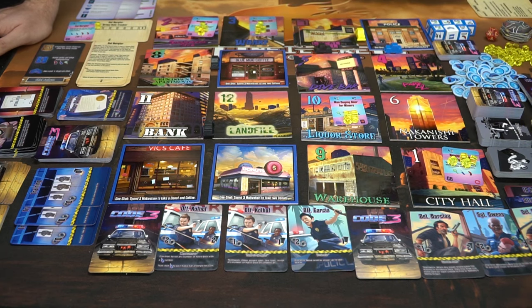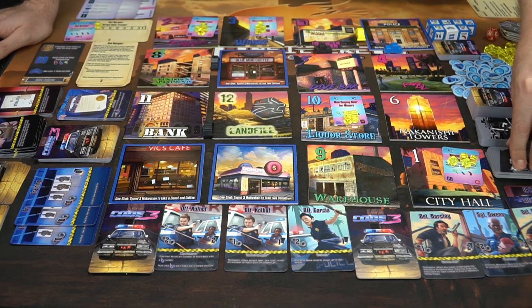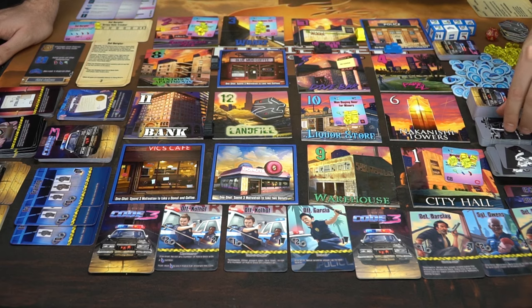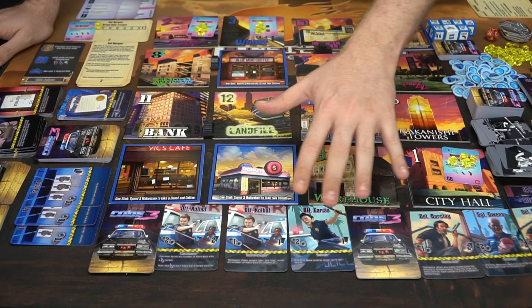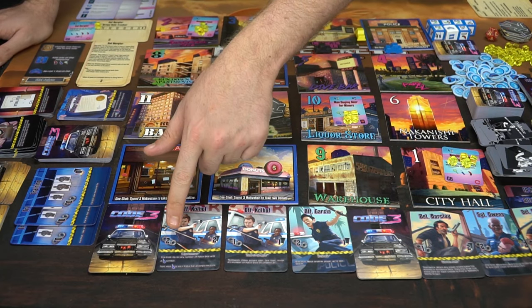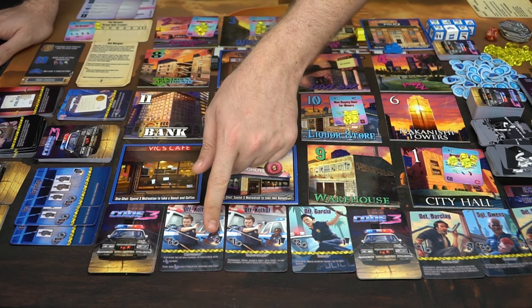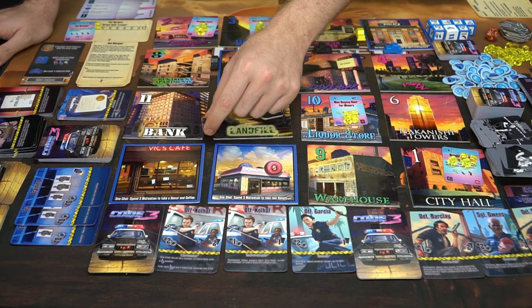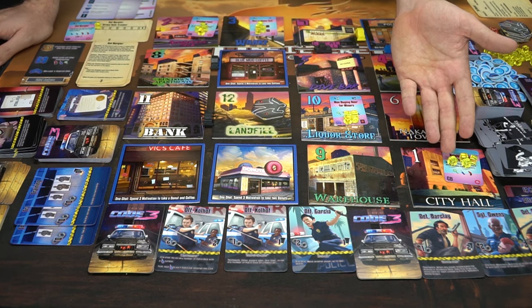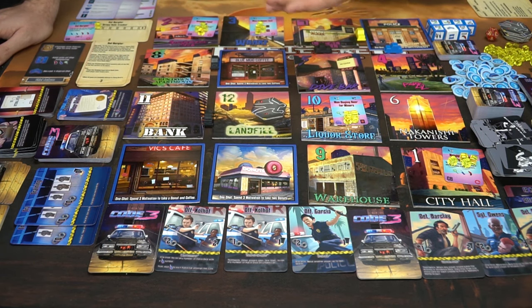You can also investigate a crime scene. For instance, if there's a crime scene at the landfill, you go there and investigate — usually the scenario will say you need to find certain things like a damsel or some weapons, and you'll be looking through these decks based on your stat cards. Your resting stat is basically what you use to roll dice, and your investigation stat allows you to take more cards from the deck. Beat cops whenever they're adjacent to a location you're investigating or helping with a radio call give you a bonus to either of these stats, so use them wisely.